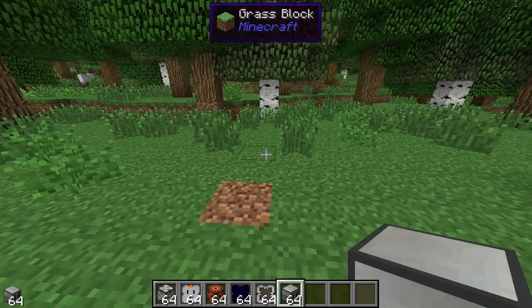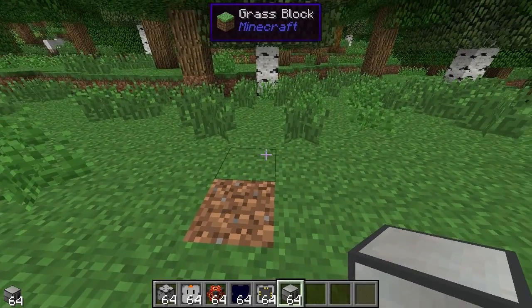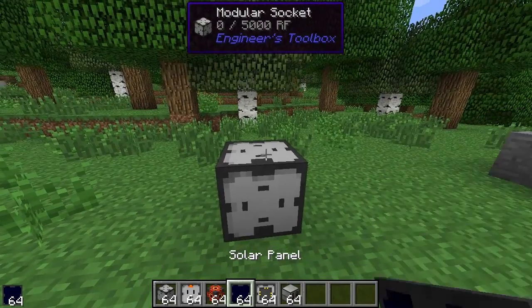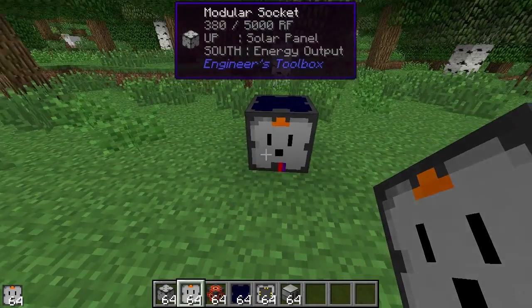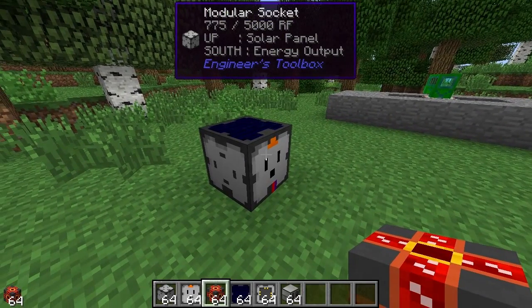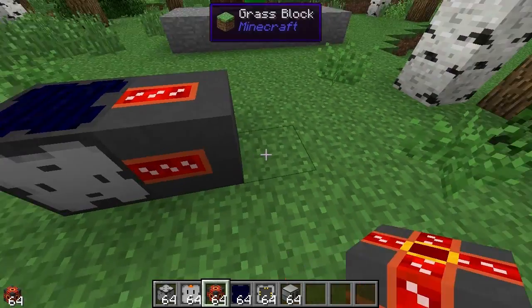Okay, now let's look at how we can use Engineer's Toolbox to power Thermal Expansion machines. Put down a modular socket again, put a solar panel on top, we'll have an energy output here, and we'll just put a flux pipe here. If we look here we can see it's building up redstone flux, so we'll just connect it here.